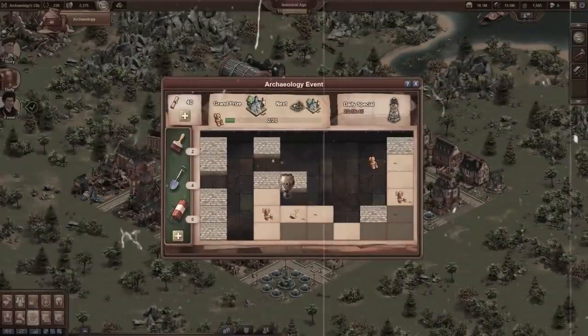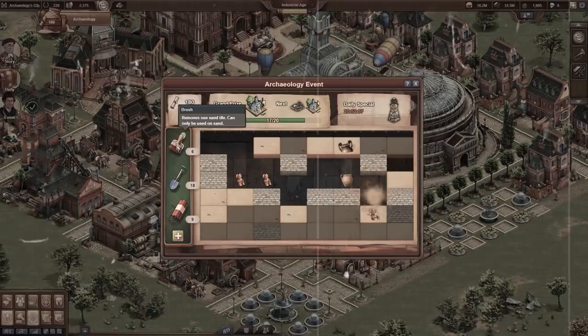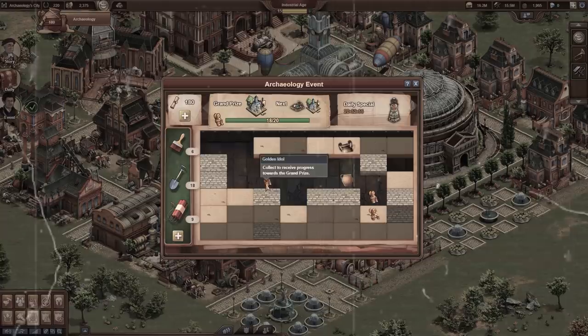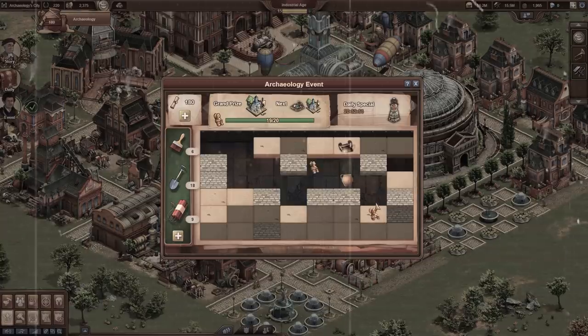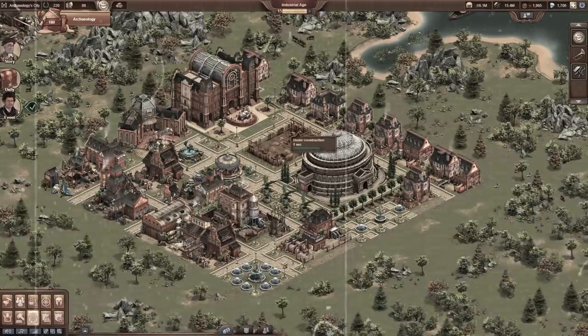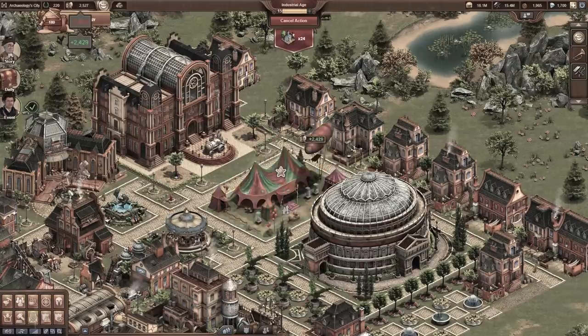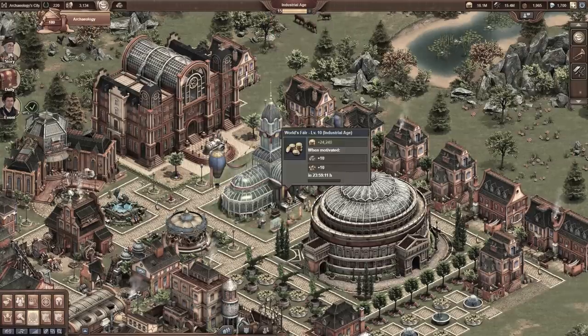Last year we embarked on an epic adventure with the help of Edward, exploring the dank depths of an ancient tomb. A lot has happened since then, as Edward has written his name in the halls of international archaeological fame. The treasures you discovered together have been on display to the public in your beautiful World's Fair, bringing thousands of visitors to marvel at the magnificent artifacts uncovered.